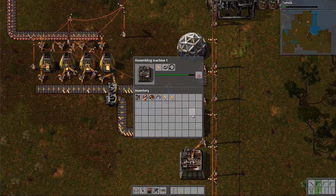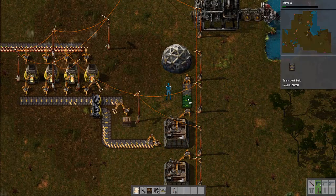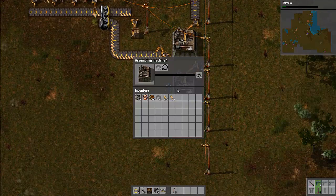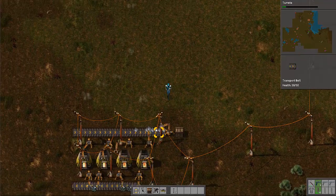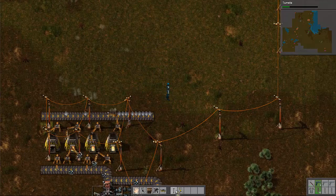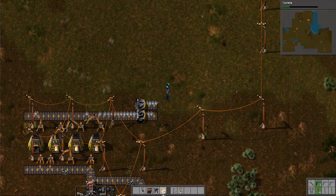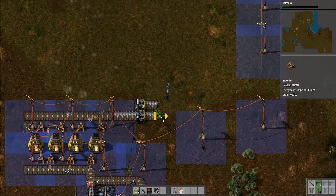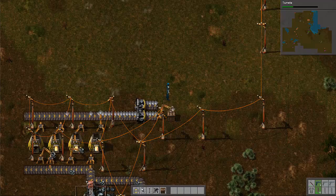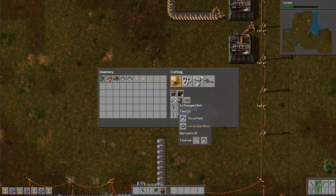These science packs, once they're done, pop onto this treadmill and get shoved into the lab. Now we need to bring iron to this guy — we'll do the same basic deal. We'll move this and go boom boom and then put a splitter here. We're gonna move our storage to right here and bring all these almost-but-not-quite-reaching things up.